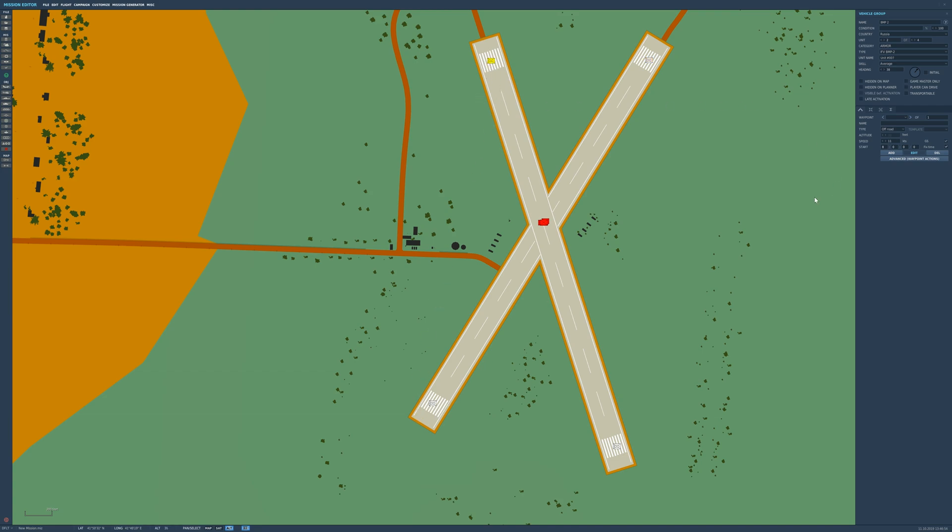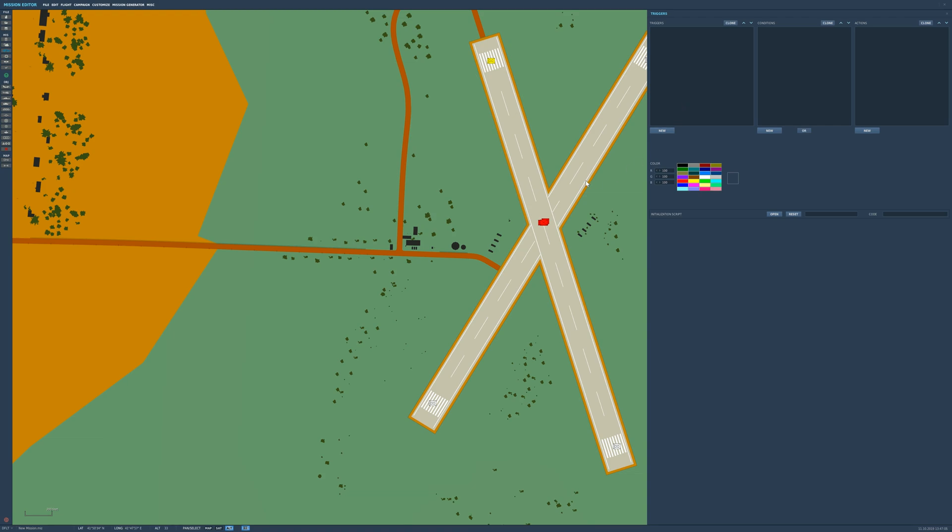The key thing we need to do is make sure that the late activation checkbox is ticked for that group. Then we go into our triggers and set up a trigger to tell the game when to spawn these vehicles. We'll name the first trigger 'respawn' so we know what's what. In the condition we'll look for 'group dead' set to group BMP, and for the action we'll set 'group activate' to BMP2.